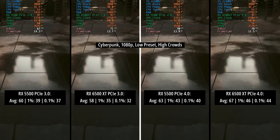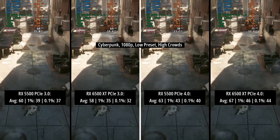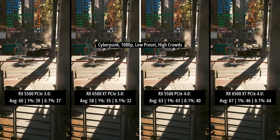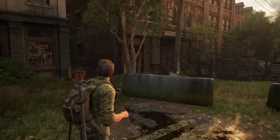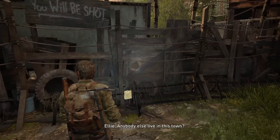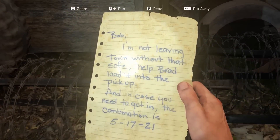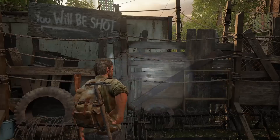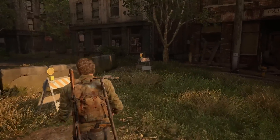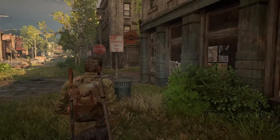I was surprised to see that the 5500 was also affected performance-wise when switching from PCIe 3 to 4 in the BIOS, though the results weren't always as significantly different. Overall, the 5500 and 6500 XT were both fastest in three out of six games each when running in PCIe 4. The slowest card of the day was the 6500 XT in PCIe 3 mode, coming last in all but one test — which it tied with the 5500 in PCIe 3. The Last of Us apparently doesn't like the older PCIe standard as much.